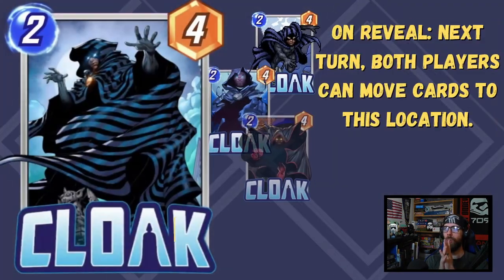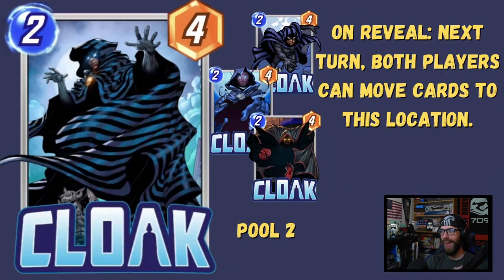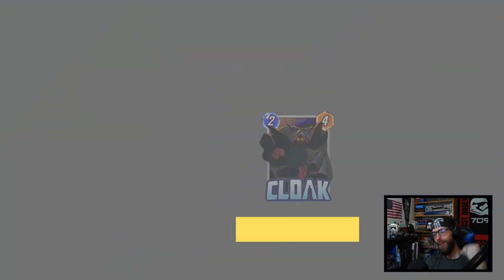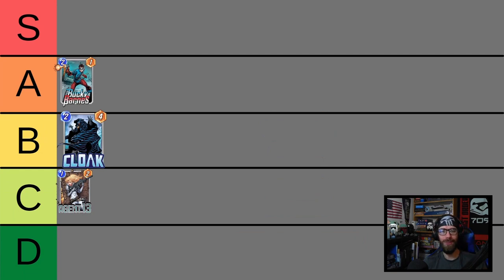On to our next one, Cloak. On reveal, next turn both players can move cards to this location. The 2-4 stat line is solid enough to elevate Cloak above a lot of the other movement cards. The movement deck is really struggling right now in the meta, but Cloak is one of the ones that can flex beyond just the movement archetype because of the 2-4 stat line. People like just being able to drop a 2-4 onto the board.